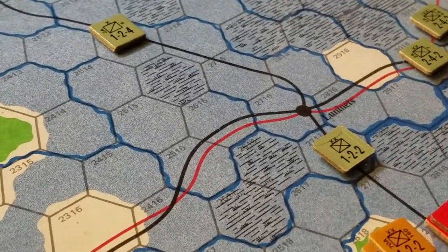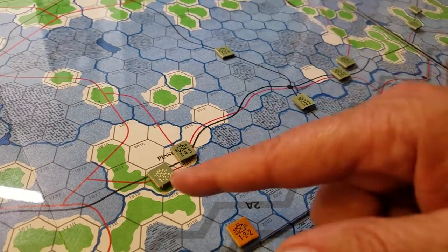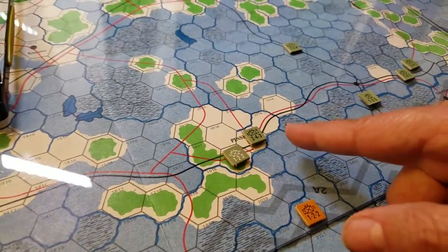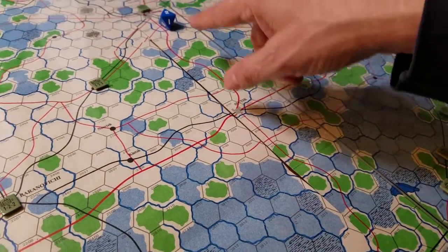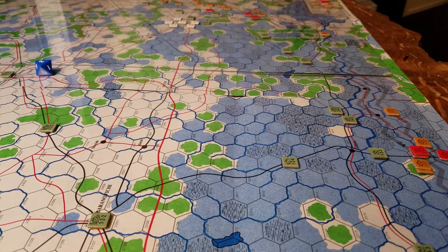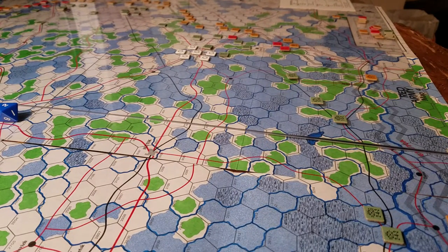Over in the Pripyat Marshes it's just a mess — very slow going, hard pressed for anyone to get traction either way. I've probably overweighted the Germans down this end of the map. If I had my druthers, I'd put one or two units further up the line on the Second Army front and allow them to drift up to reinforce, or perhaps pull back to Slutsk or even Minsk in the next turn or two. That's end of turn one — interesting gameplay that feels more right than wrong. Red Army by GDW, a little Frank Chadwick experience.